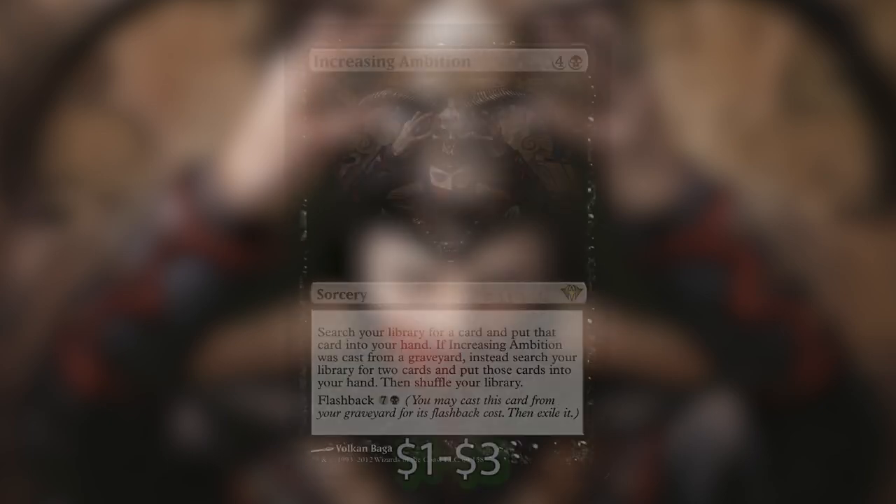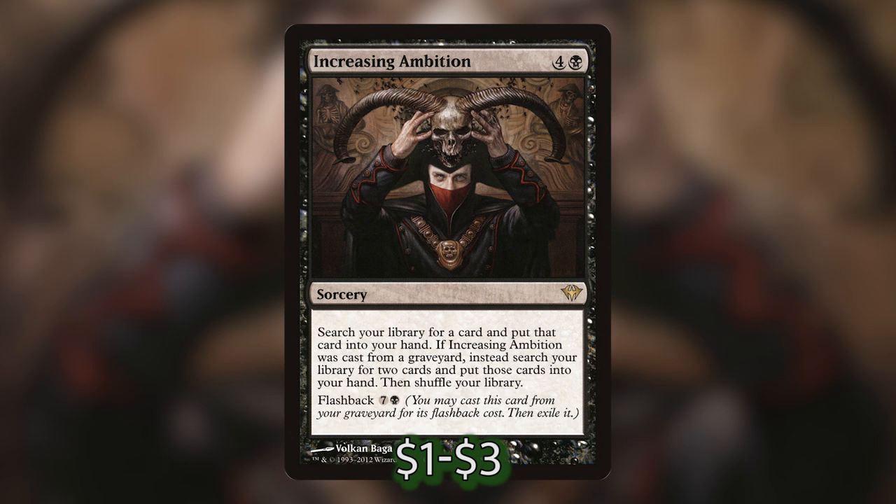For tutors, there are some good budget options in this deck. Increasing Ambition costs four and a black and searches our library for a card. If cast from the graveyard, we instead search for two cards — though the flashback cost is seven and a black. What's really cool with Dralnu: when we give a card flashback that already has flashback, we can choose which cost to pay. So we can cast Increasing Ambition from hand, search for a card, and when it's in our graveyard we can use Dralnu's ability to pay the regular casting cost instead of the eight CMC flashback cost — effectively searching for two cards for only five mana, which is a killer deal.